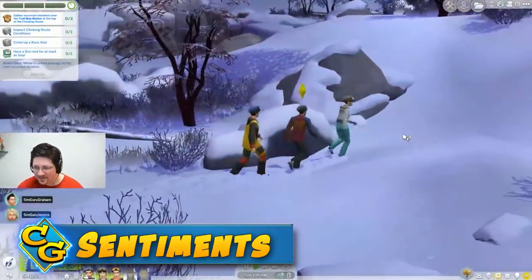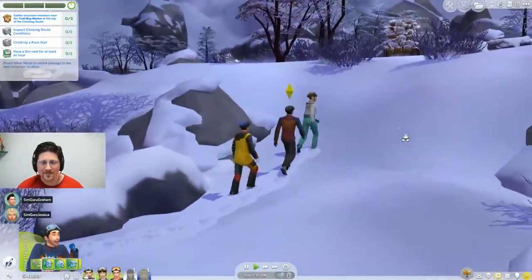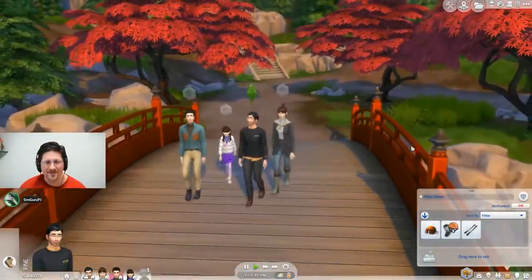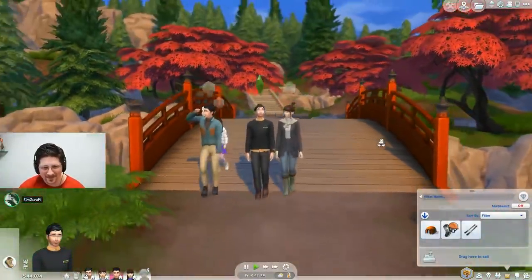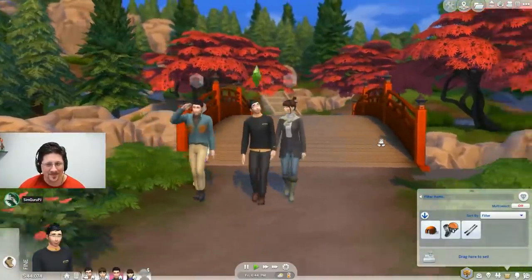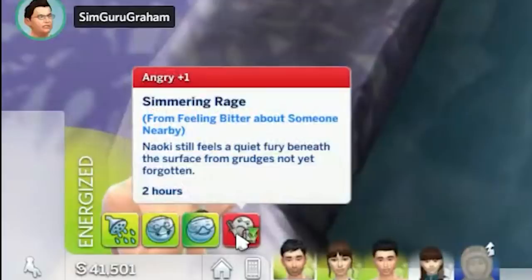First are Sentiments, a system that tries to show how Sims feel individually about a shared experience. These can last for various times, with weaker sentiments only sticking around for a few days and longer ones lasting for weeks. The severe or important events are more likely to stick.